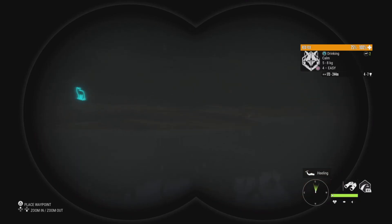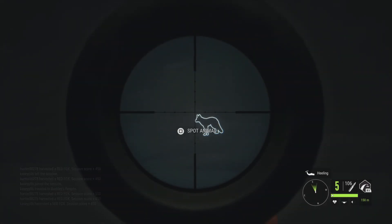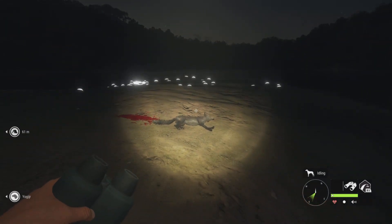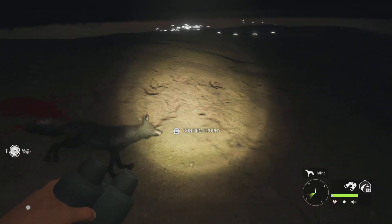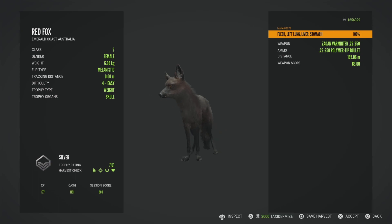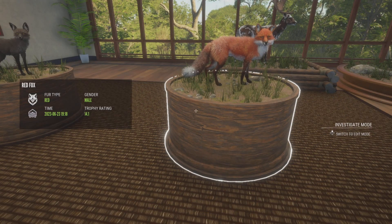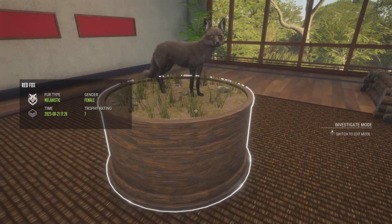So I was completely finished with this video, about to put it out, and this happened. I went over to Emerald Coast and started checking my fox zones — I've probably shot about 70 up until this point. I knew that she looked way too dark just to be a dark red, but it wasn't night, so I wasn't sure if she was going to be a Mela or not. I got a good shot on her just in case, but as soon as I walked up to her I was like, oh my God, this is incredible. Definitely one of my favorite trophies ever. It's not an albino, and I know it's just a female, but I think she is absolutely beautiful. And there she is in the lodge — I've put her in here next to my diamond Red Fox. I hope you guys enjoyed the video, I hope the guide helps, and thank you so much for watching.